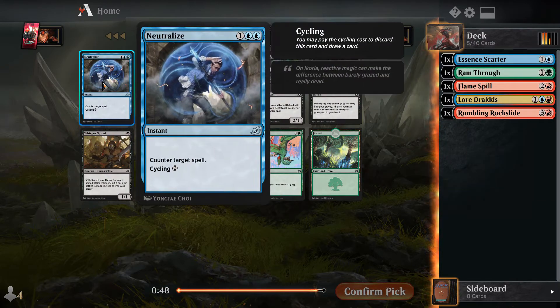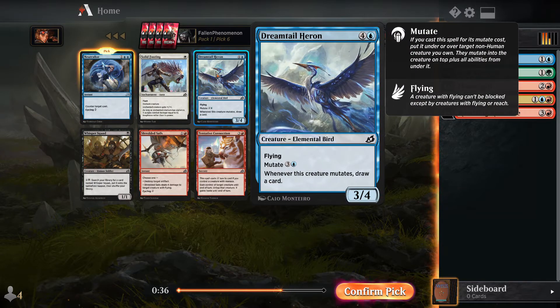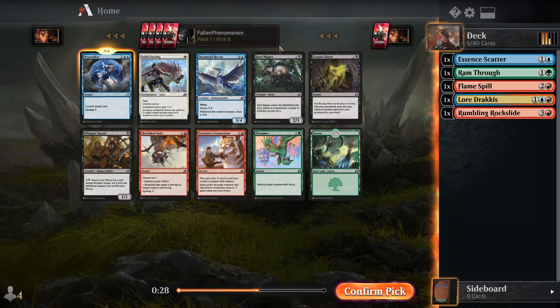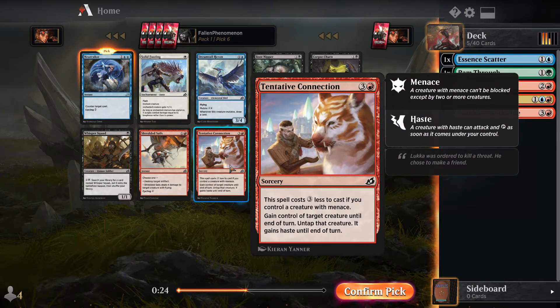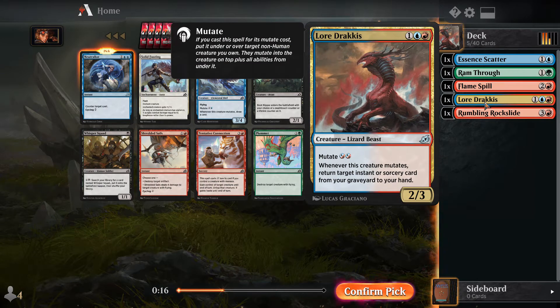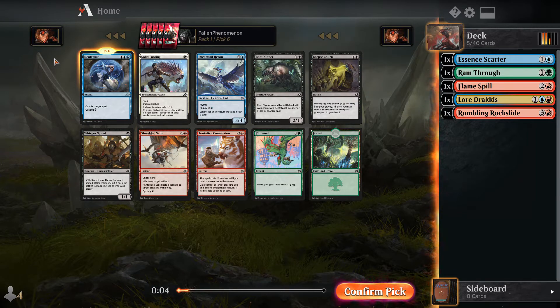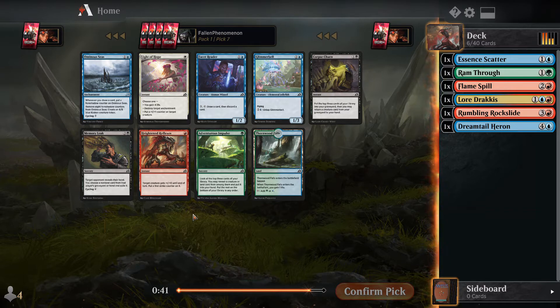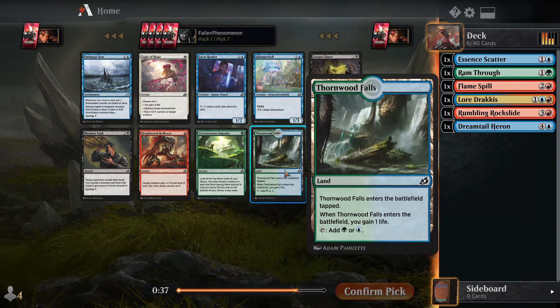Neutralize — another great cycling card. When a counterspell isn't going to be good enough, you just cycle it and get another card; when countering is great, you use it. Heron — for the mutate deck we definitely want that card; mutating a flyer and drawing a card is where you want to be. Pouncing Nipper's good. We need to make a choice between spells or mutate. Dracus is just a two-three for now but we'll get more pieces. I'm going to go with my gut and say mutate.